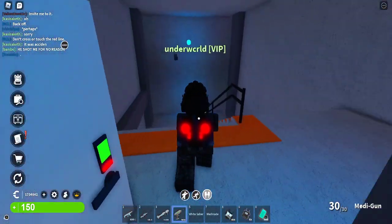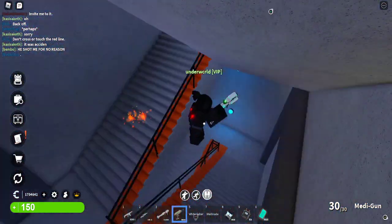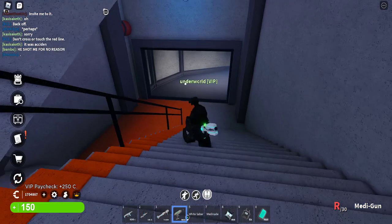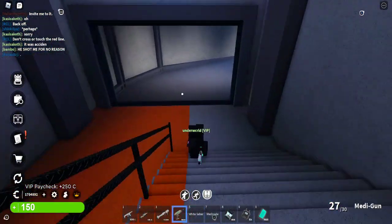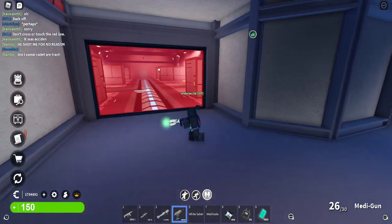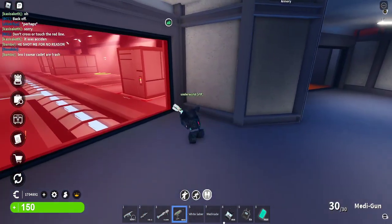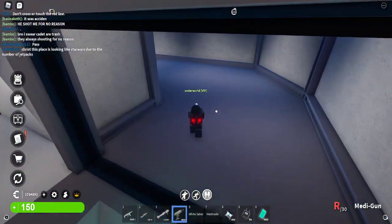Welcome to lower cargo and the cargo staircase. Over here is lower cargo — that's cargo, and over there is the vent from earlier. If you took a right, that requires a hacking device.